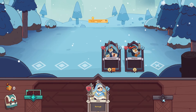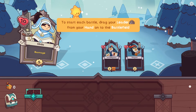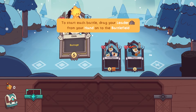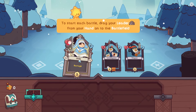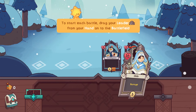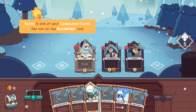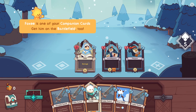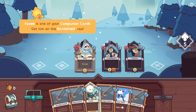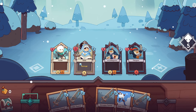This game throws us right in. We're apparently fighting some Weddle, Goons and Pengoon. To start each battle, drag your leader from your hand to the battlefield. Olido, I choose you! I guess it goes to one of these positions - not just like this. It always goes to the first one anyway. Foxy is one of your companion cards, get him on the battlefield too. I choose you, Foxy - behind me. There we go.